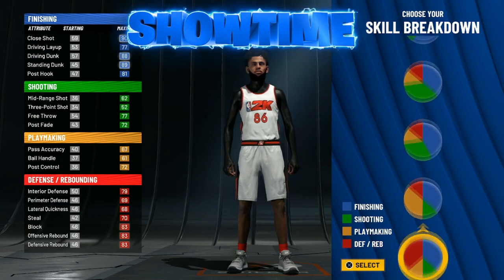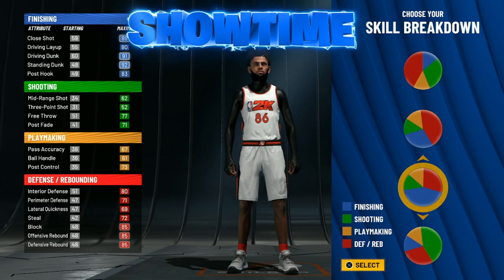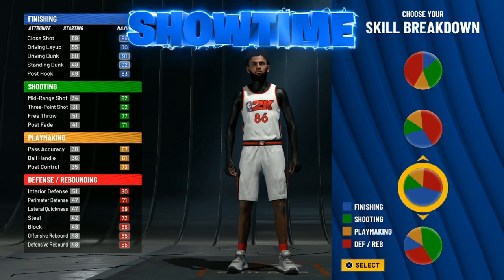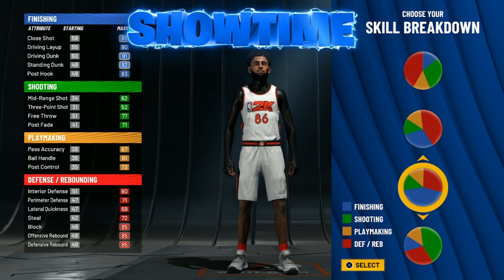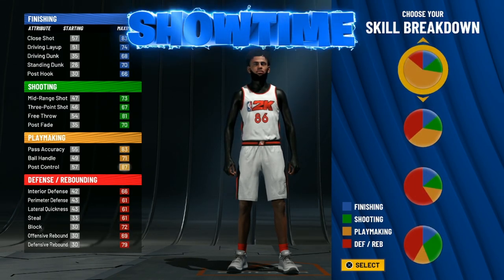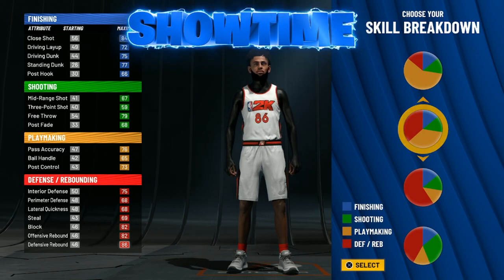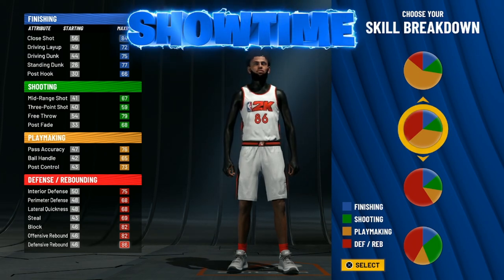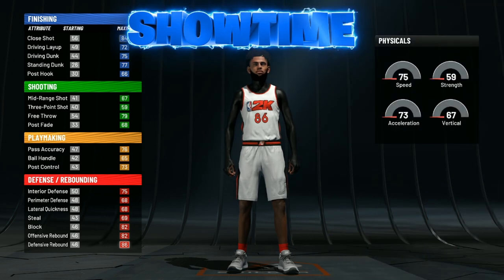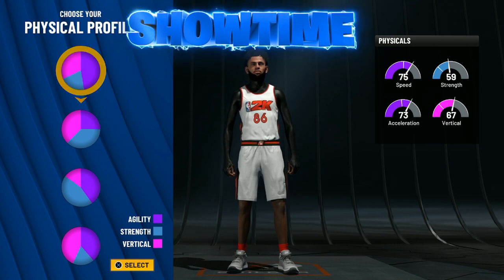With the skill breakdown, I've been seeing some people's playmaking paint beast builds go with mostly blue and a little bit of red — that's cool. Personally I make my own choices. I like to call myself the founder of this build; I don't think I've seen anyone on YouTube post this exact one with this pie chart. We're going to go with the red and the yellow — by far the best pie chart for your playmaking paint beast build in my opinion.